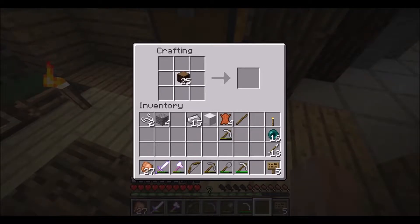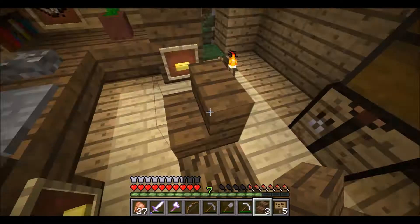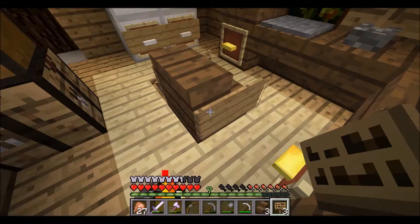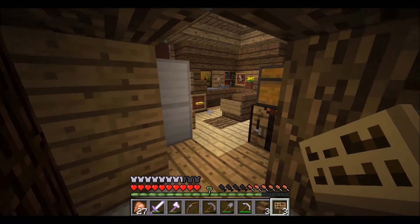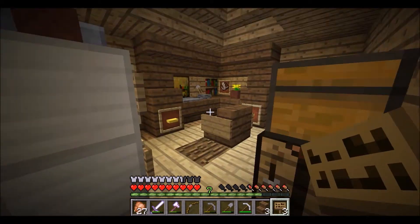Last but not least we are going to need a chair. We're going to make this out of spruce again. There we go - we want it right in front of the computer. And look at that - that's just a lovely little office! As soon as you walk in you're greeted with all these warm gold tones. I like that a lot.